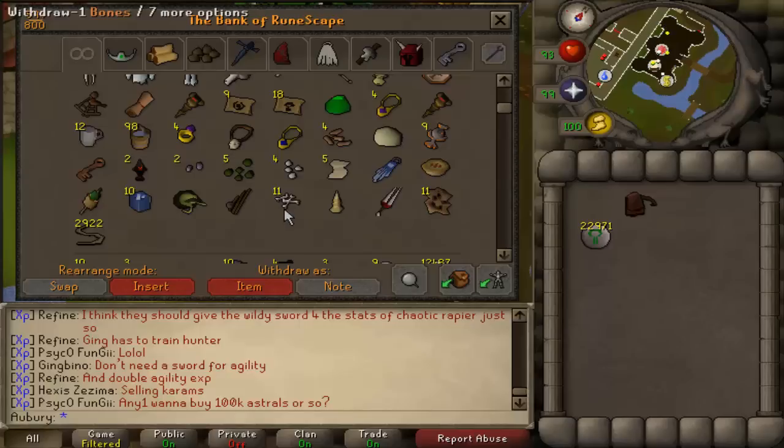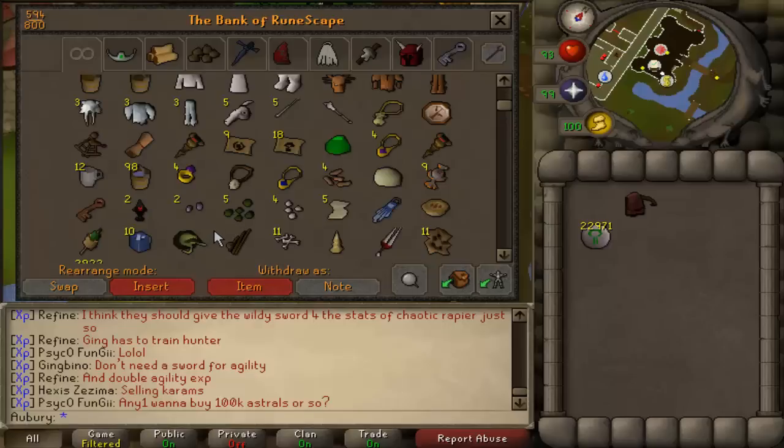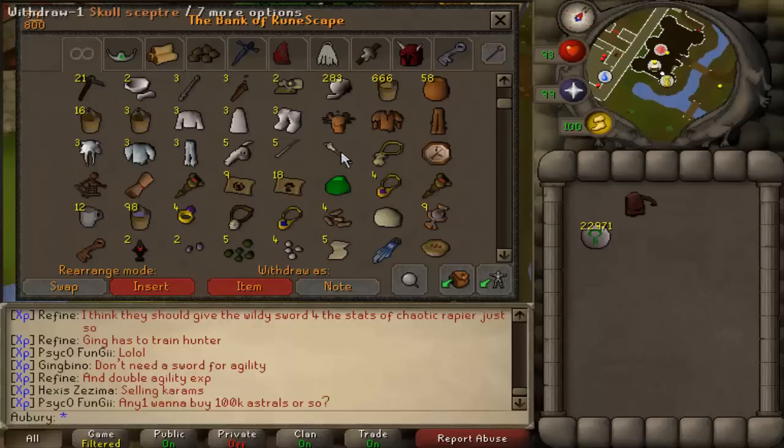You want some bones as there's a use for them in one of the tasks. Another Morytania task is to craft a snelm, so having a shell ready is good. Another task might be to equip a wolfbane. One of the Varrock tasks is to create a spottier cape, so getting some dashing kebbit fur would be nice.